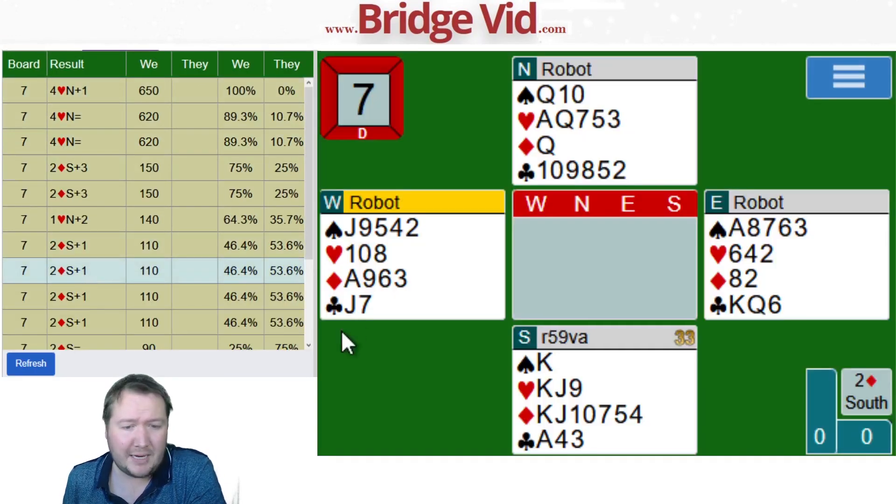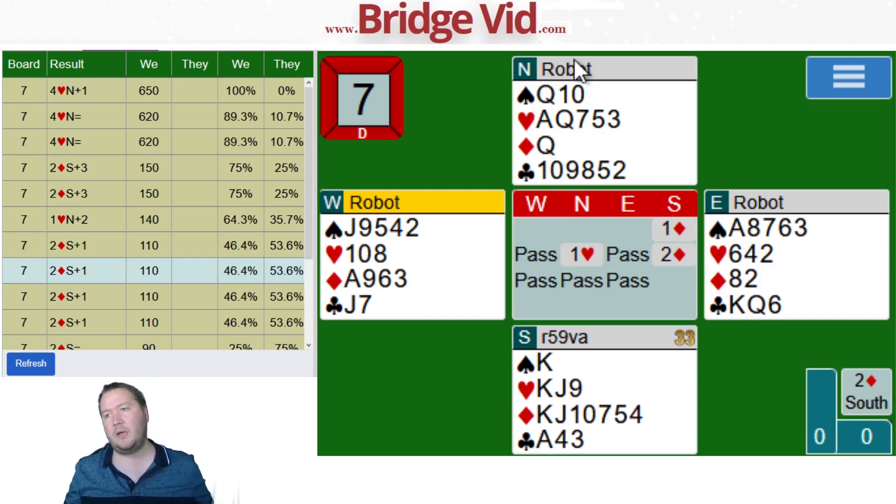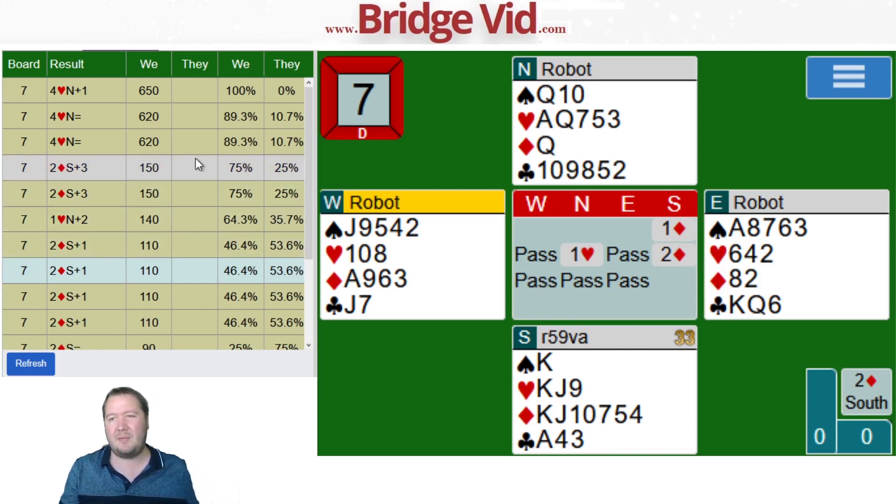Lots of people in two diamonds. Getting to four hearts is completely reasonable because if they don't lead a club you have a really easy time making ten tricks — just knock out the ace of diamonds and go from there. The three-card support on an unbalanced hand — I sometimes consider making a three-card raise rather than just bidding my suit again, because it can be pretty awkward to find those five-three heart fits.